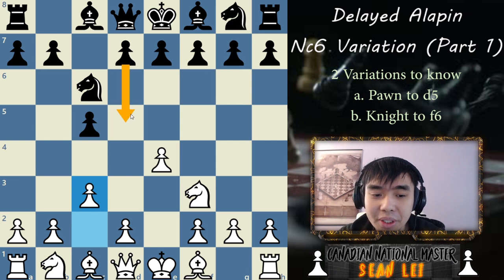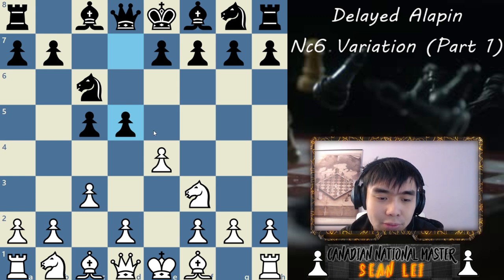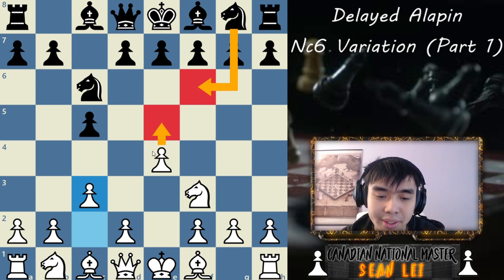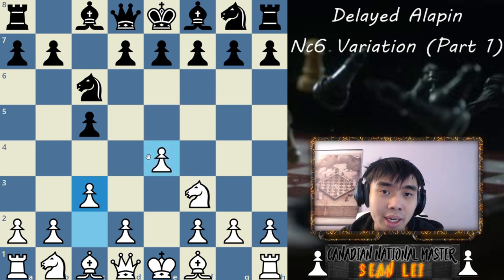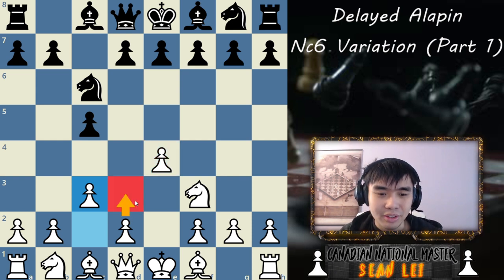In this video we'll be going over the D5 variations. D5 is the old main line — that's what people used to play — and Knight F6 is supposed to transpose into the regular Allopin. But I'll be teaching you a variation in the next episode where we play D3, and it's going to be very similar to a Fulador-like structure.